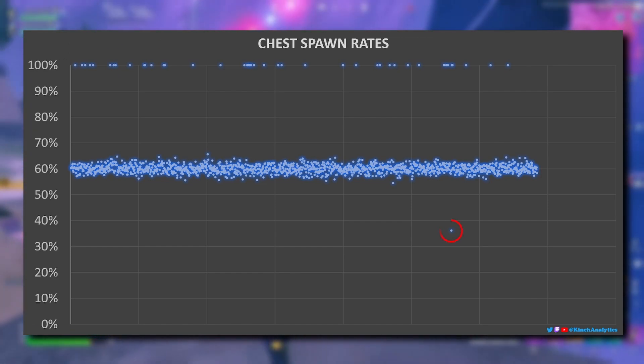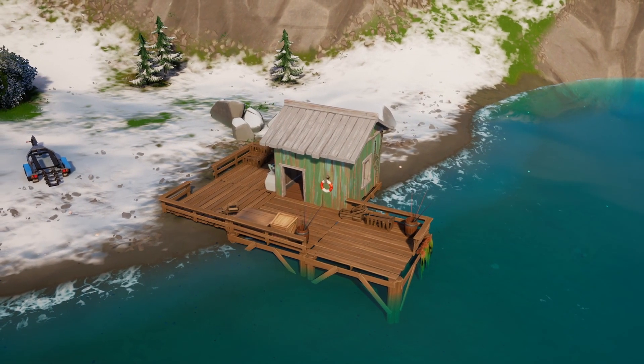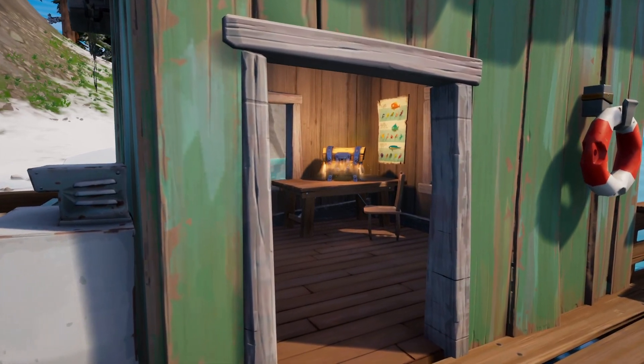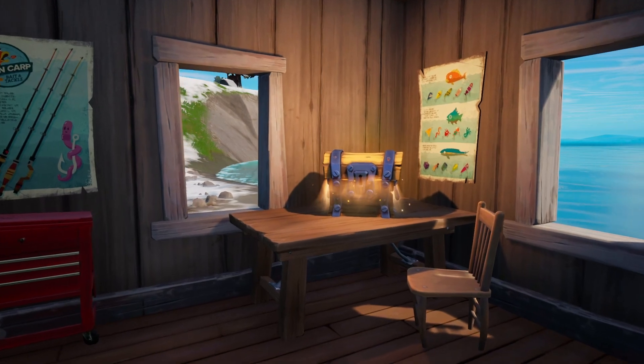Lastly, we have a chest with a strange 36% spawn rate. This chest is in a small fishing shack on the north coast. I'm not sure why it doesn't spawn much, but the whole shack is stored in some sort of additional data file that doesn't appear in modes like Battle Lab. Maybe they're using it for testing something, or it's just glitched.